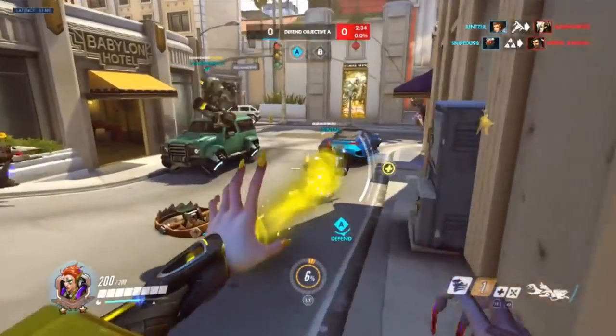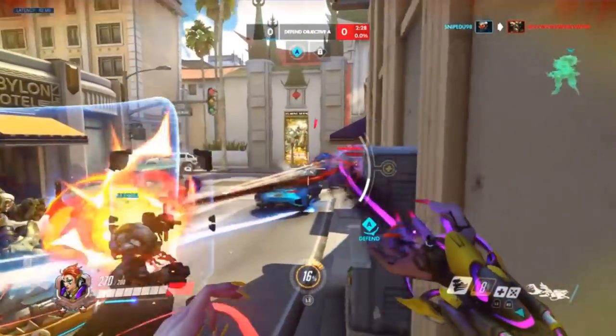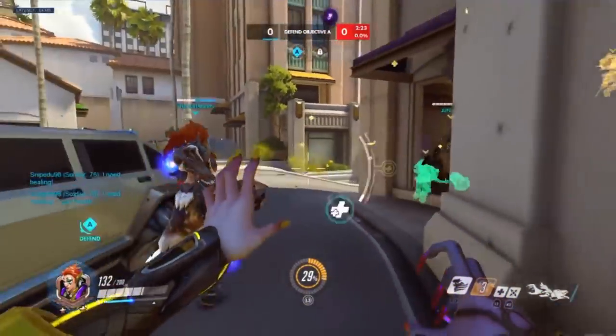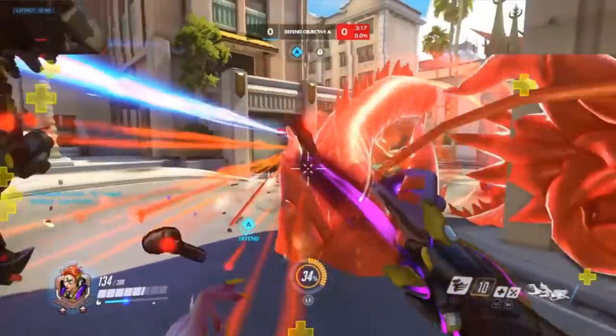In between fights it's a really good habit to start thinking about your teammates' ultimates and the enemy's ultimates — what is the enemy going to try to do next, and what do you have to defend yourselves? In those moments where you have time to think, try to actually have a plan in your head.